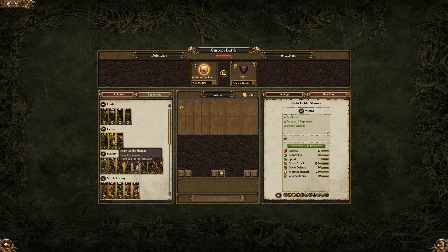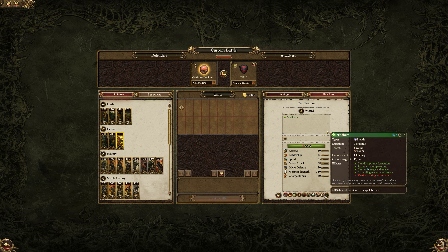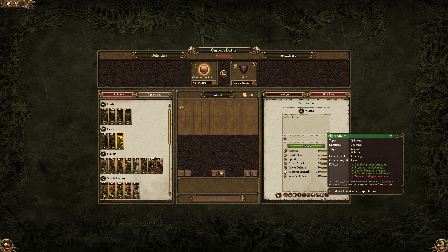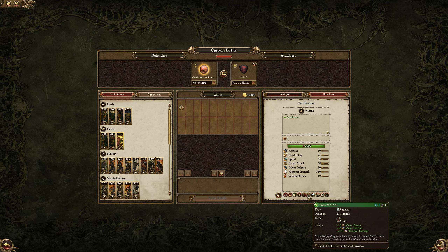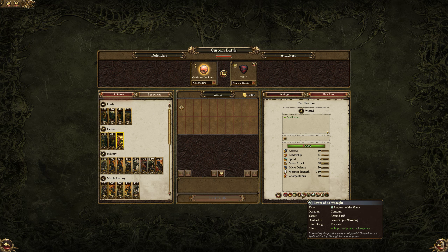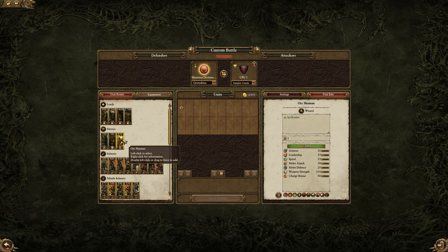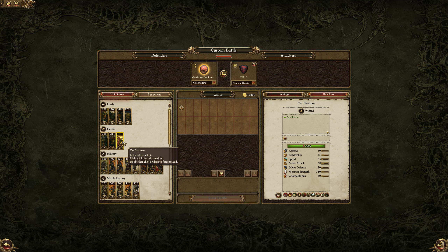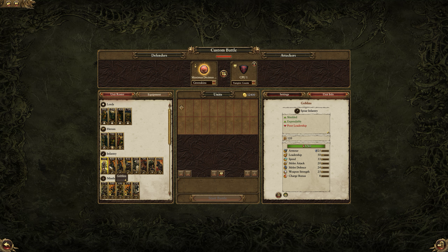Then we have the Goblin Big Boss, the Night Goblin Shaman with the same spells, and the Orc Shaman. With the Orc Shaman you get things like Foot of Gork, which can do damage to single enemy targets, Brain Burst for single target damage, plus 58 melee attack, and Fist of Gork giving plus 22% missile damage. These spells are great for increasing the combat ability of your hard hitters. However, with the Greenskins you ideally want to swarm the enemy — that's what you're good at: numbers and swarming.